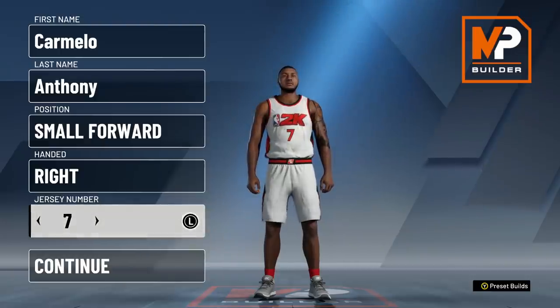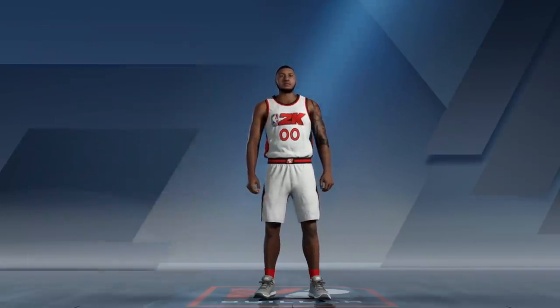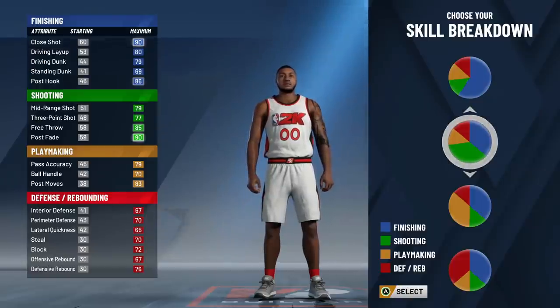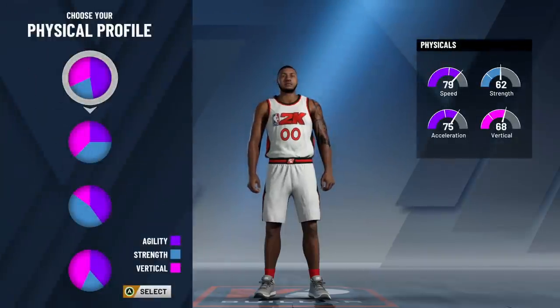As you can see, Carmelo Anthony — we're going small forward, right-handed. The number, obviously, pick whatever you want. You can go 15 like in Denver, 7 like on the Knicks, or 00 like he's wearing for the Blazers. We're just going to go with the most recent number, 00. Now for Carmelo Anthony, we are going with the shooting and finishing pie chart. The reason being is Carmelo is a bona fide scorer — this is going to give you the best of both worlds: inside scoring, outside scoring, and still give you good post-move rating.